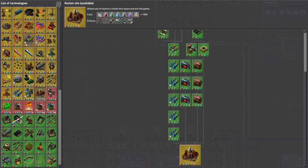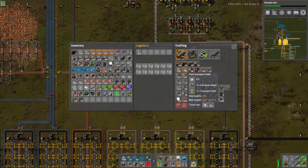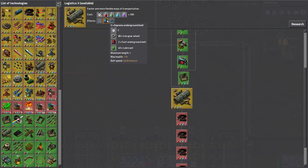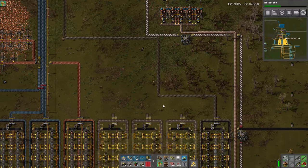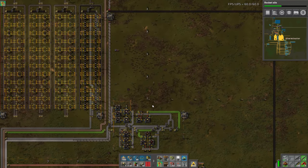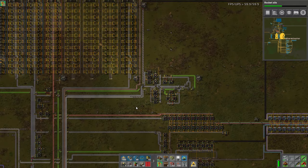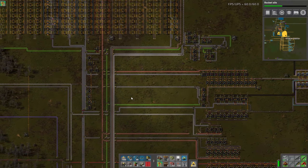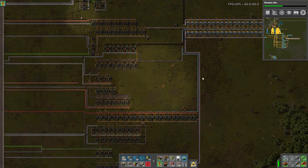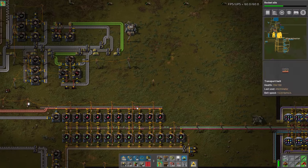The only thing that'll draw a lot of iron is belt production, especially blue belt. Blue belt is insanely gear-intensive: 10 gears plus a fast transport belt which was 5 gears, plus another gear, and the undergrounds are 80 gears each. Maybe we should just make a ton of blue undergrounds — we'll need them. We need lubricant, but that's perfect because the lubricant line is right here. I could set up a blue belt manufacturing area down here and just belt the gears over — that'll eat through the iron.